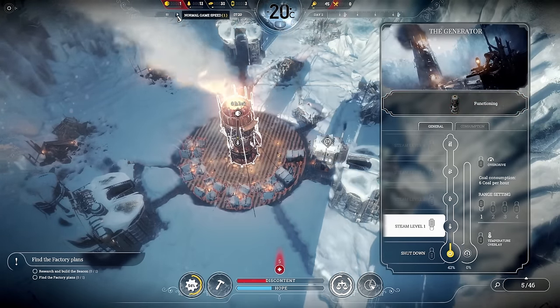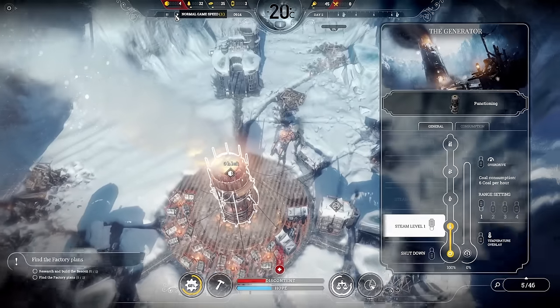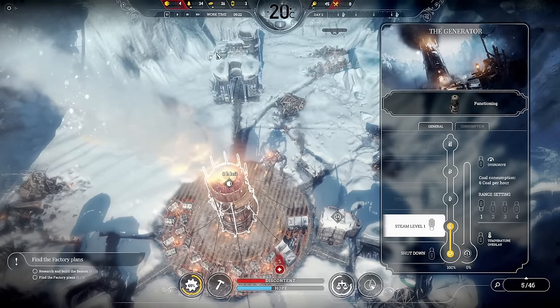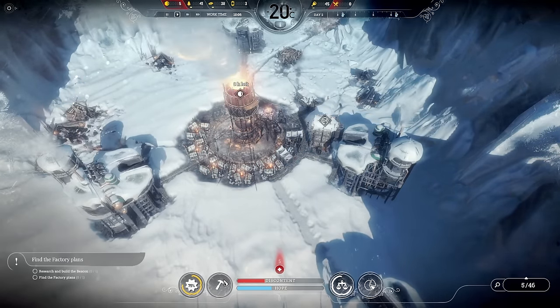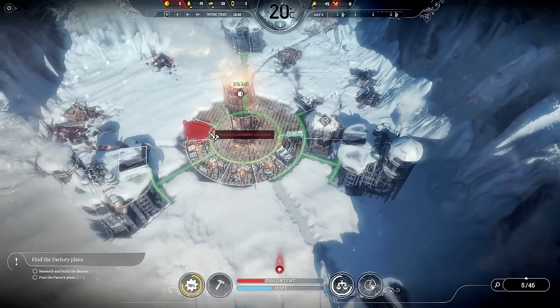We want to get that extended shift on as soon as possible so the automaton can refuel and start gathering wood again. We've got our first temperature drop in about a day, but that's fine. I need to get the medical post down first, then build the beacon.